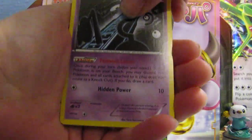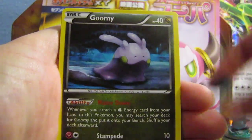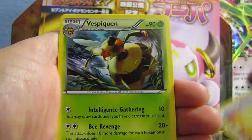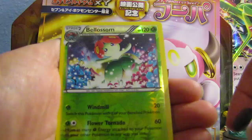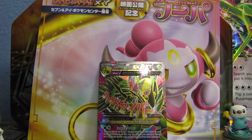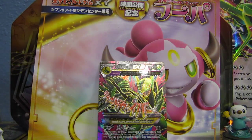First up we have Unknown, Beldum, Goomy, Inkay, Beldoy, Ampharos Spirit Link, Lucky Helmet, Vespiquen, a Reverse Blossom which is only an uncommon, and a Metagross. Not too bad. Some of these are ones that I don't have.